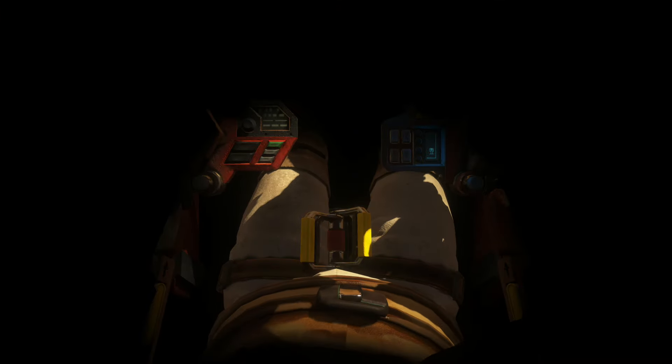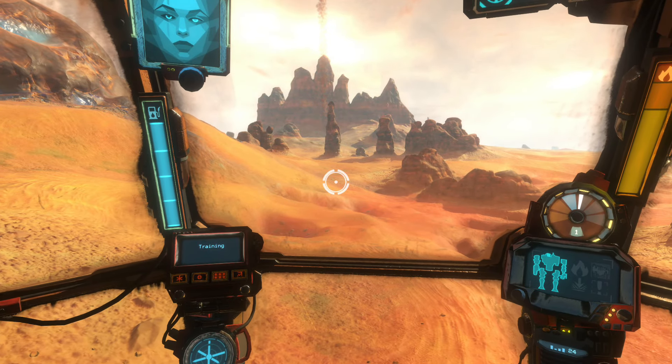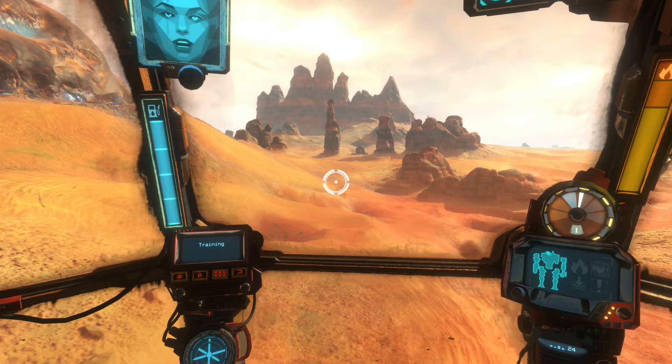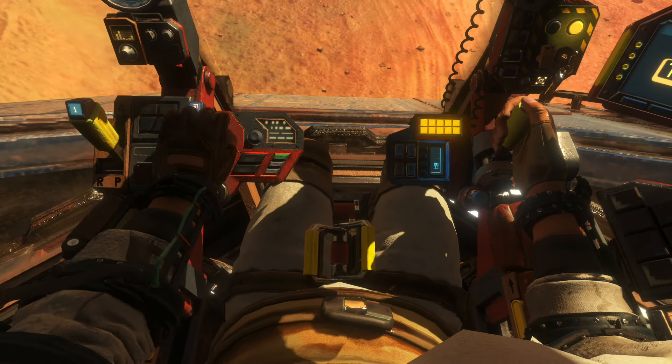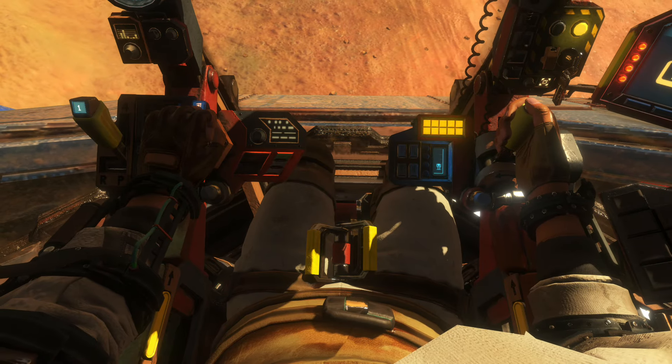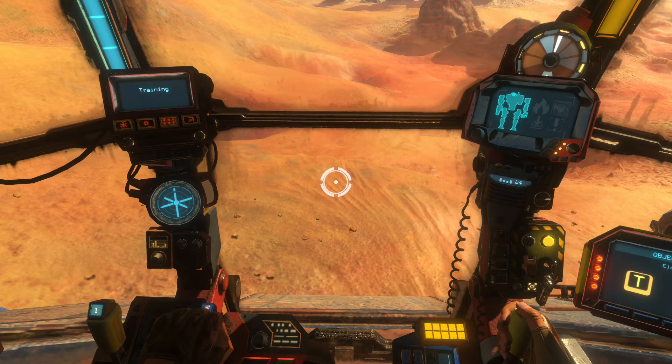This is the eject handle. It lets you escape the battle and fly back to the hangar. Press V to eject and finish this training mission. Eject to finish this mission.